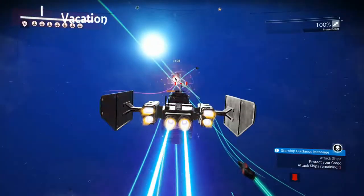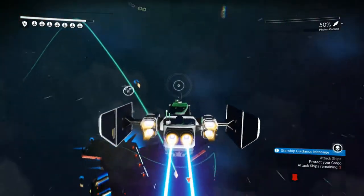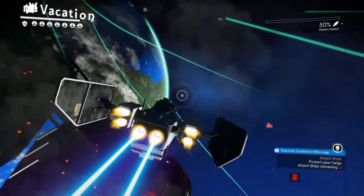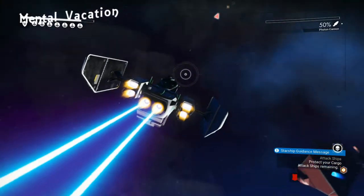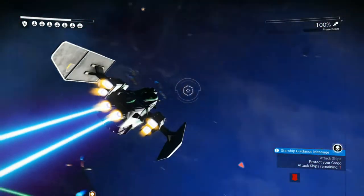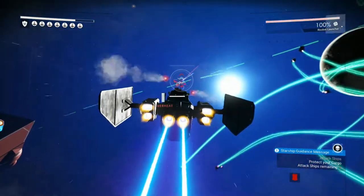Once you build up your fleet, if you have your entire fleet with you when ships attack, it becomes extremely easy to defeat any attackers. Whatever is on those enemy ships you'll acquire, so if you find any goodies on attacking enemy ships just go to the space station and cash them out.